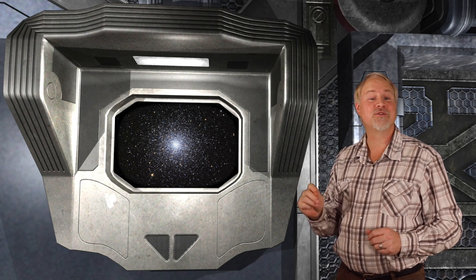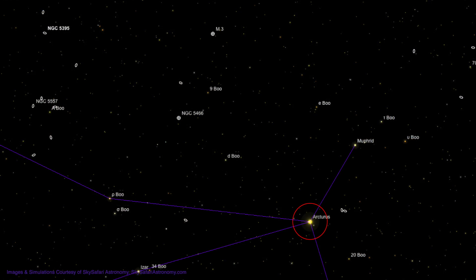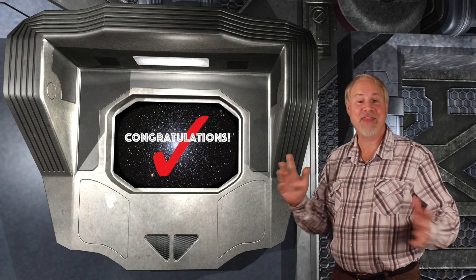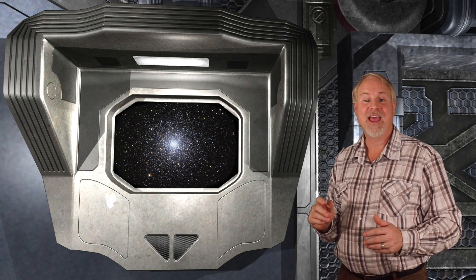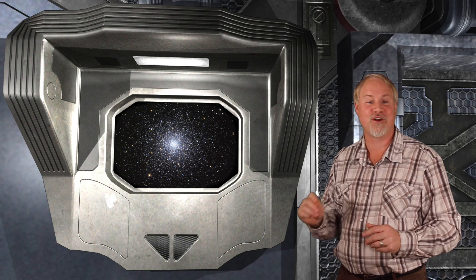Now let's start our hop from Arcturus to M3. We'll jump over a couple of 5th magnitude stars to get there. First, move to the upper left about 5 degrees to 5th magnitude D Bootes. Now move up about 3 degrees and slightly left, and you'll find 5th magnitude 9 Bootes. Now move straight up about 3 degrees, and you'll see half a million stars move into your eyepiece — that's M3! Pop in your high power eyepiece and see if you can resolve individual stars near the core.